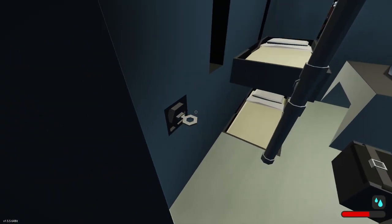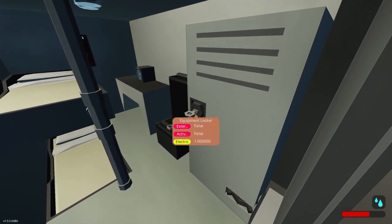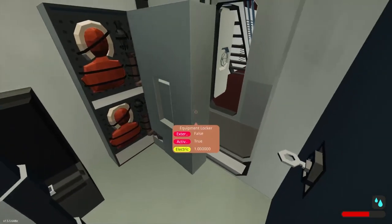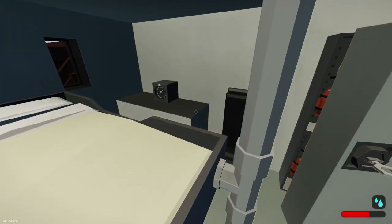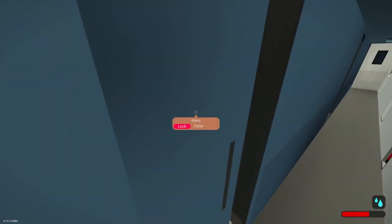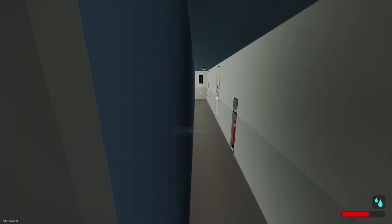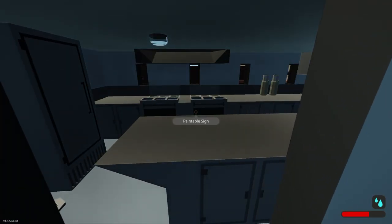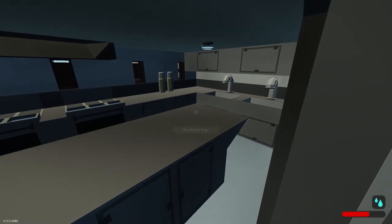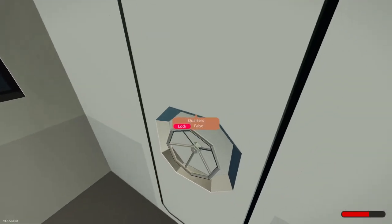Nice little cabin. We've got lights. Oh, locker. Those pivots are going to cost you frames. If we come down here farther, we've got a kitchen. Engine room.